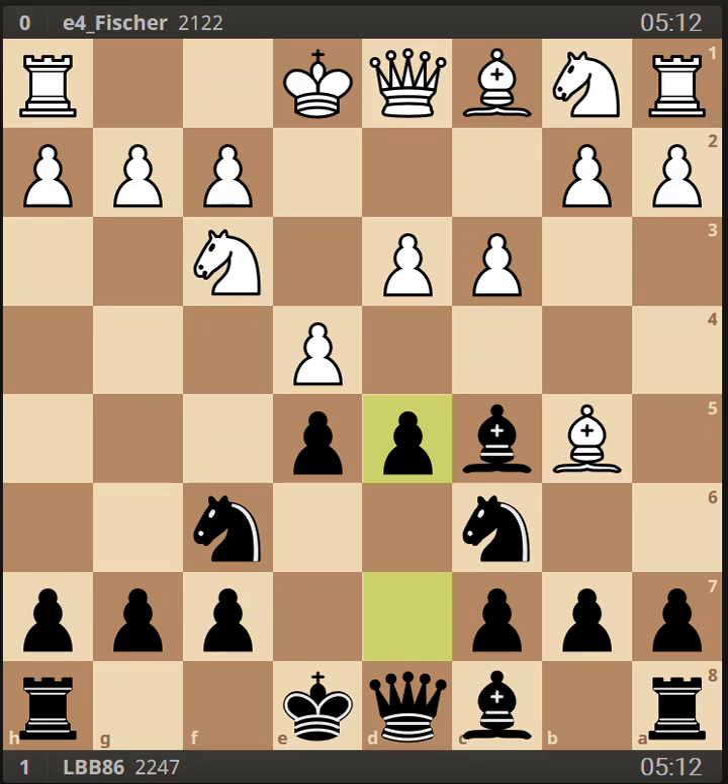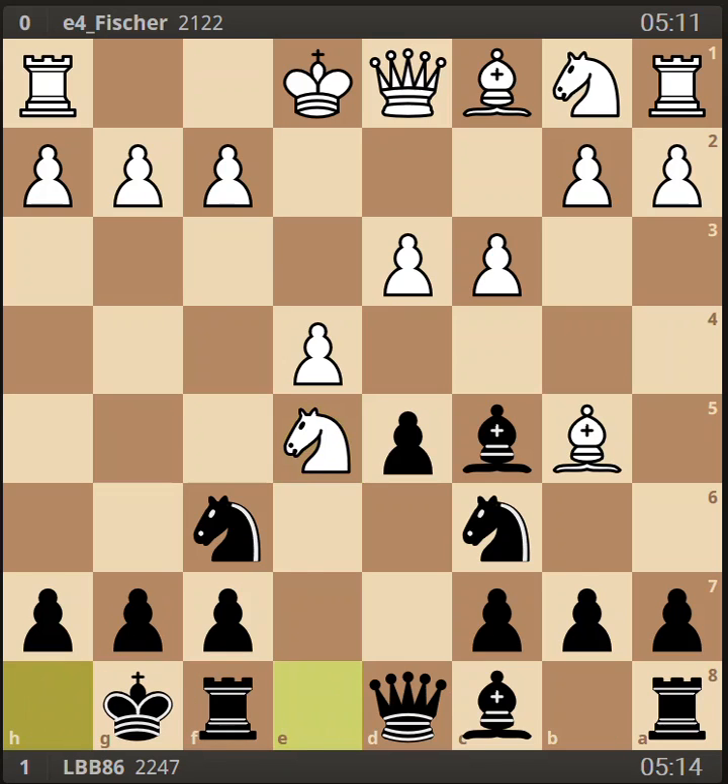There are different moves white can make here, but it seems that I've been tempting my opponents to play knight takes e5 — that's the most common reply that I see. Grabbing a pawn, it looks like white is threatening to take twice on the c6 square, which is only defended one time by that pawn. However, it's a bit of a trap to take twice on that square. So what I like to do here is castle.